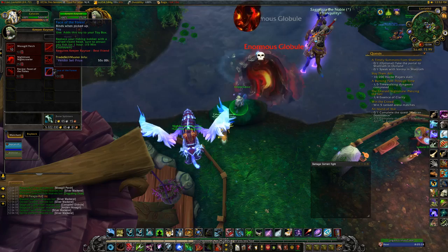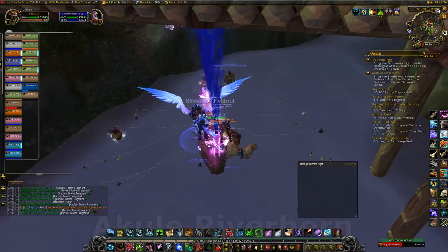And then the last thing she sells is a toy called Face of the Force, which is a bobber. And that makes your fishing bobber look like a treant or something.